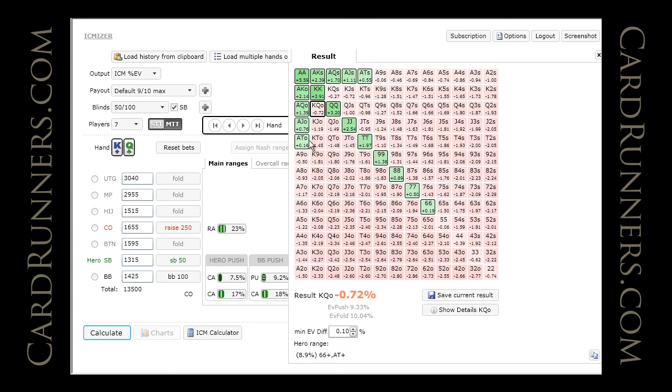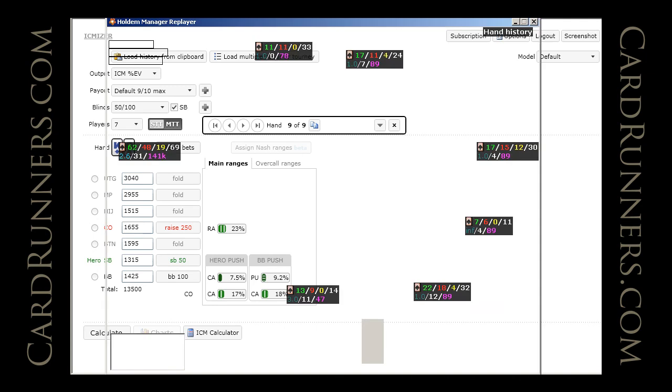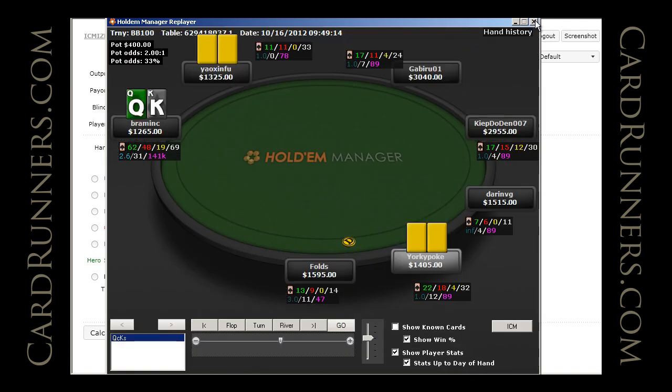You could definitely try different ranges where this becomes closer to breakeven or even plus EV. But I think given this type of player, this is definitely the most realistic set of assumptions to make.